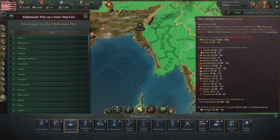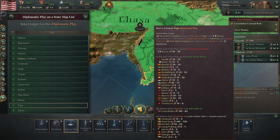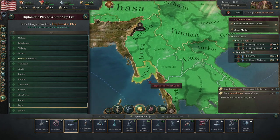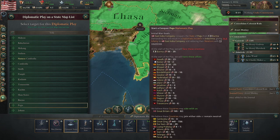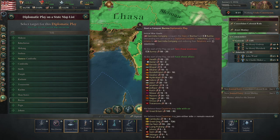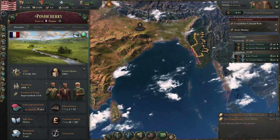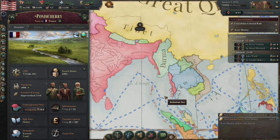Start a diplomatic play and remember to add war goals when you start a war. Go for Pegu first — if you take this region and they back down, which in my experience happens quite a lot, it will cut off sea access to that area. So if you start a future war and France intervenes, the only place France can deploy troops is there, not on the main battleground, meaning you can still piece these guys out without having to fight the French army.